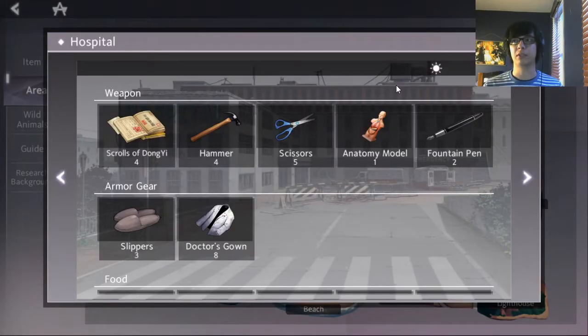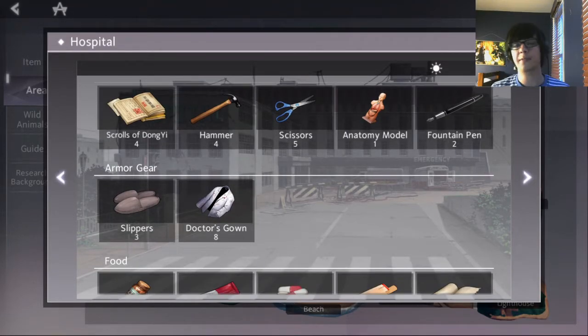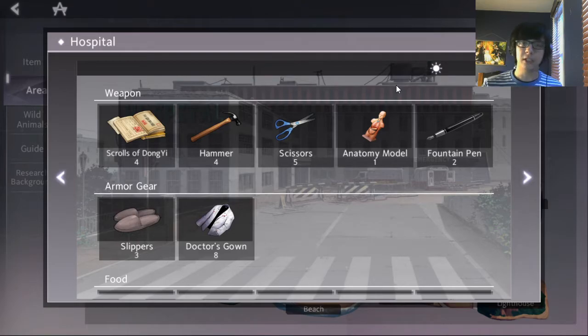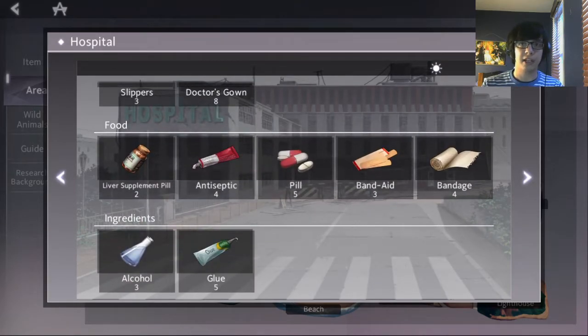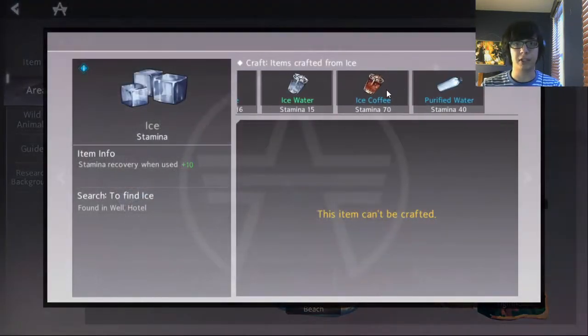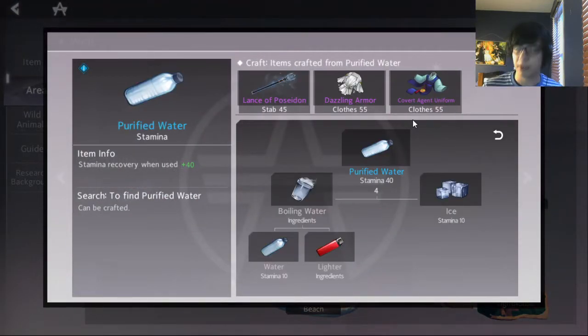So why is this setup so powerful? First, we get to cover our arm armor and our body armor in one go. You can also get slippers at a hospital, so this covers your leg gear as well. It also covers food when we stop by a hospital because of all the pills and bandages and stuff. And we also get to cover stamina when we stop by a well and make the purified water for our body armor.